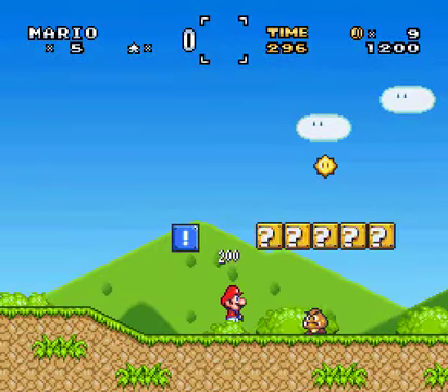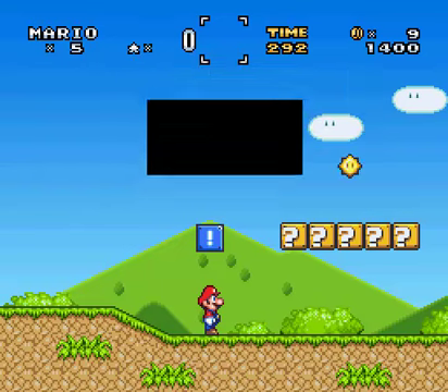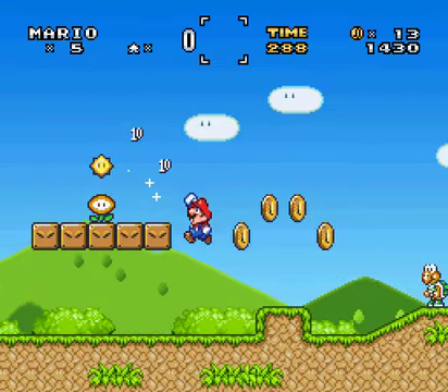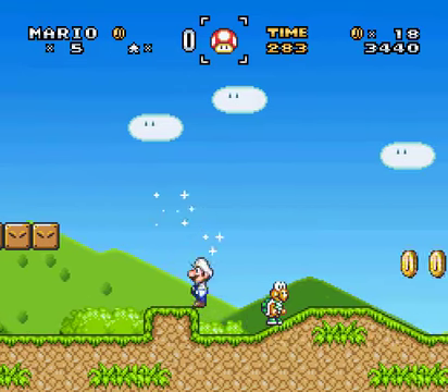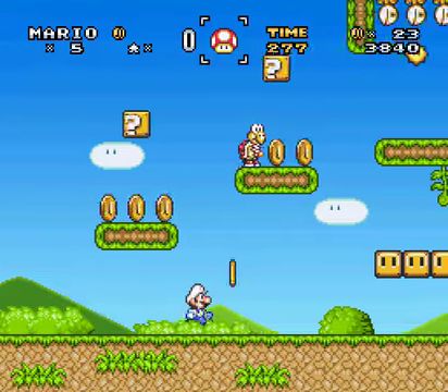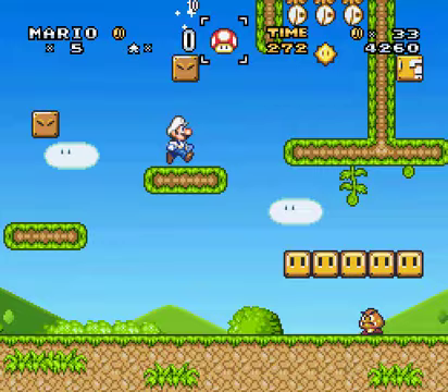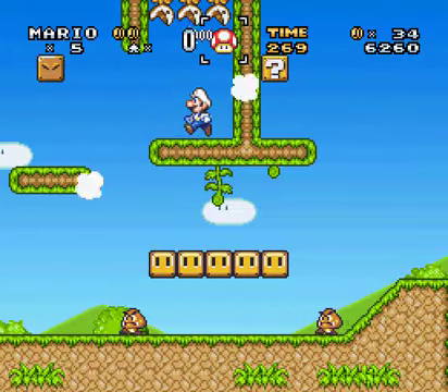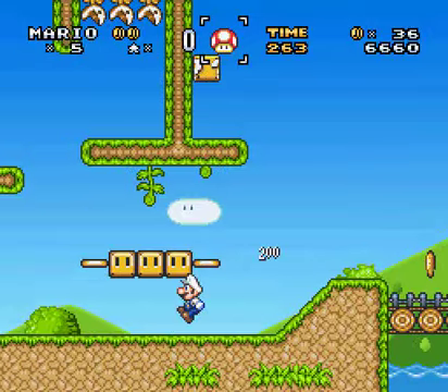Hello? Alright, these are normal Goombas. 'Welcome to Full Moon Island — this is a peaceful place, but watch your steps.' Yeah, doesn't surprise me. What is that? Is this... that is, in fact, a dragon coin. Alright, it's a star coin or something. Very nice. Well, that looks dangerous to get. Take that — thank you.